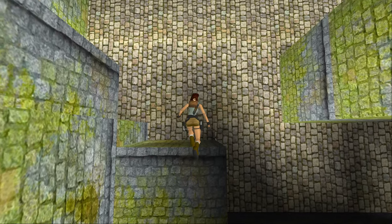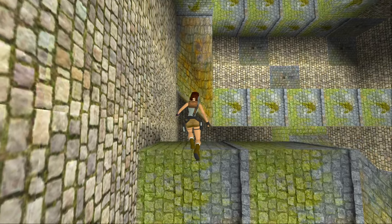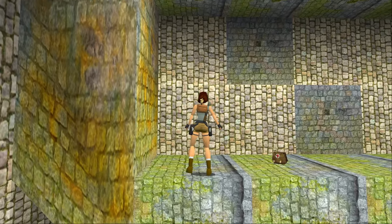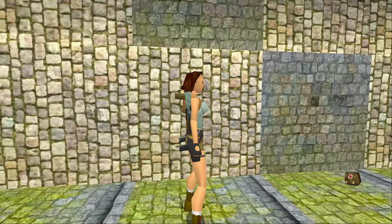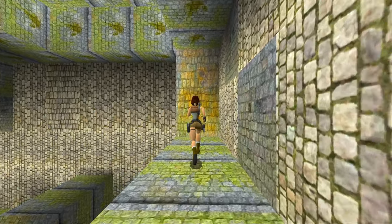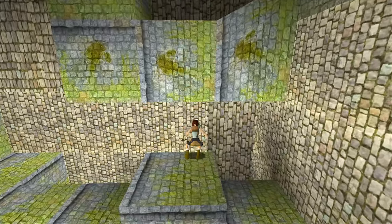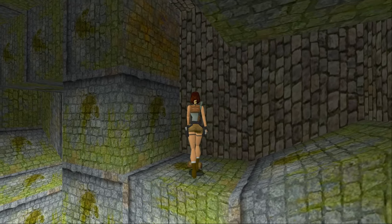Now that he's gone, we can jump across here and then take a running jump to collect a large medipack and shotgun shells. If Pierre isn't starting to annoy you already, he will by the end of the level. But in the next one we finally get to kill him. So make a standing jump back here, and then jump and grab up to collect this small medipack.